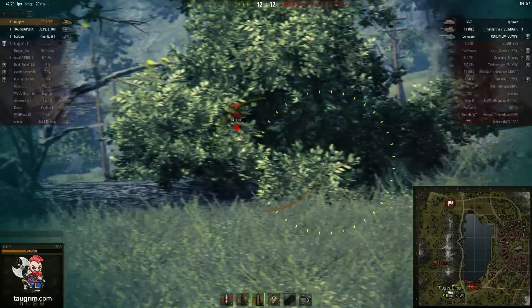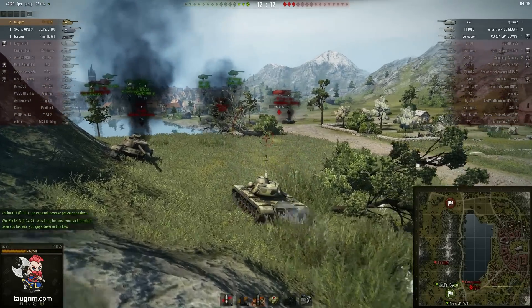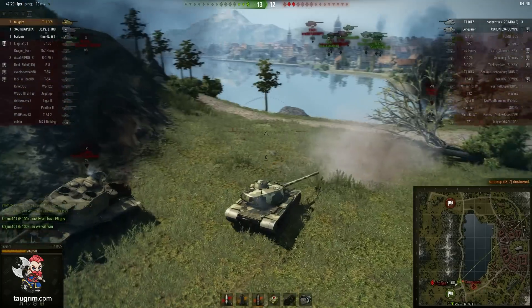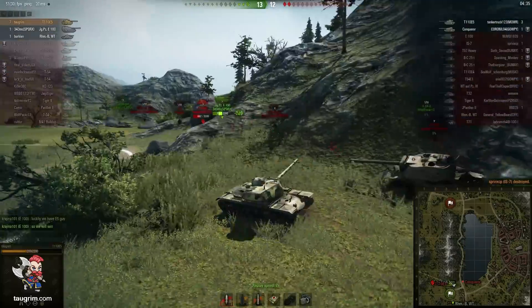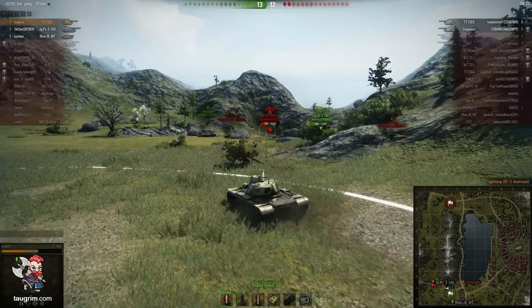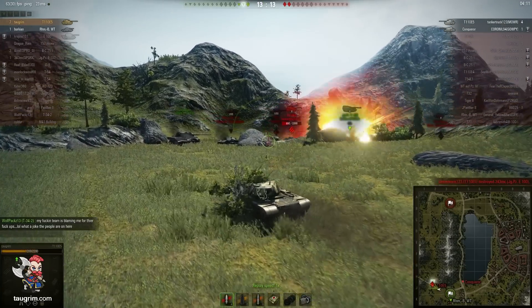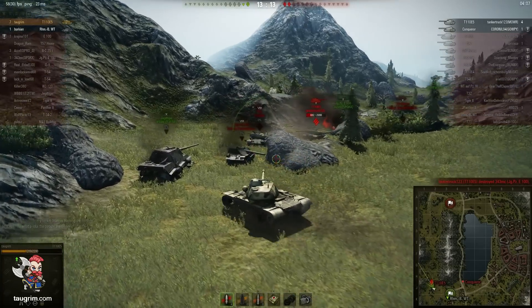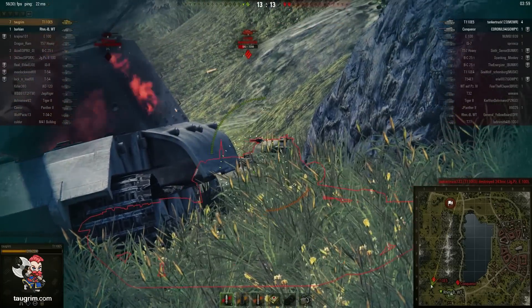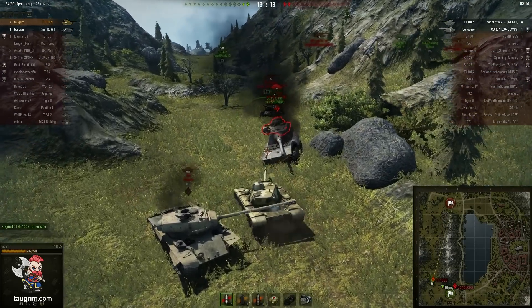The IS-7 has pretty poor gun handling and also poor gun depression, and there's a slight incline here. I want to quickly snapshot him and bait a poor shot in return. That second HE shell finishes off the IS-7 - now we're in good shape with a 3 versus 2. I can hear the tracking sound, so even though I can't see his tank, the JPE-100 has been tracked, which means once the E-5 is reloaded he'll finish him off. I push up aggressively hoping to catch the E-5 - I can see he's driving away and exposing his rear but I don't quite get there fast enough. I have a shot on his cupola but he manages to wiggle back out of the way - and that's a really good tactic, wiggling your hull back and forth to make it hard for people to land shots on the cupola.